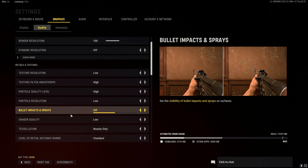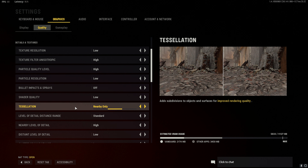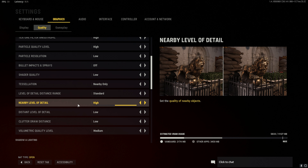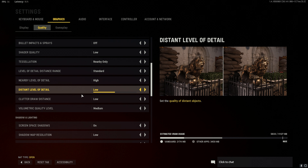Turn off bullet impacts. Shader quality either high or low. Tessellation to either nearby or off. Level of detail distance to standard. Nearby detail to high. Distant detail to low. Clutter draw distance low.